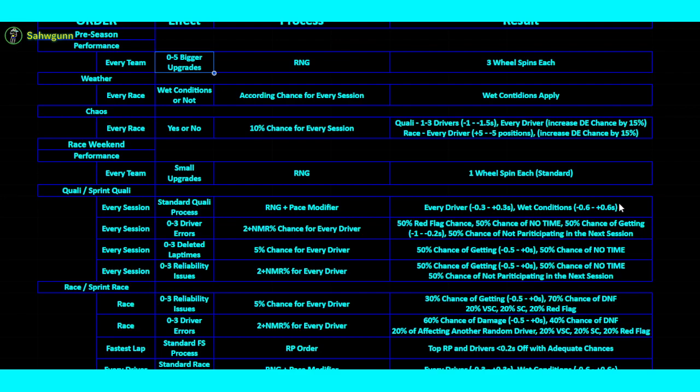For wet conditions, the same applies to the race — it basically doubles the modifier range, so drivers can get up to 0.6 seconds buff or debuff to their pace. There's also a set amount of pace modifier for the weather conditions themselves, and those matter just as much as the driver pace modifier. So if you have a good qualifying number and good weather conditions number, that's where you have the best chance to do well.